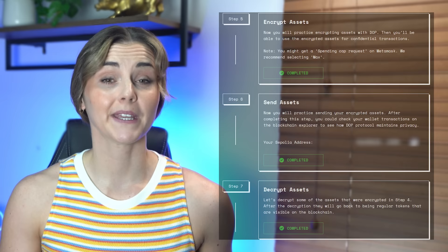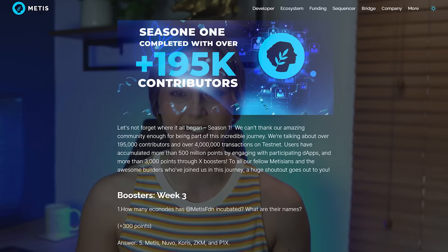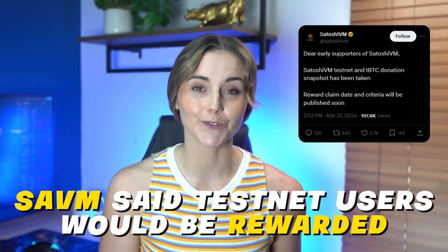DOP and METIS are a great example of a testnet with clear instructions. DOP literally gave you a step-by-step of what to do on the testnet. METIS did the same but also gave you points. Savun, on the other hand, simply said that their testnet users will be rewarded, but it was up to you to figure out what to do. This is pretty standard when it comes to airdrops.